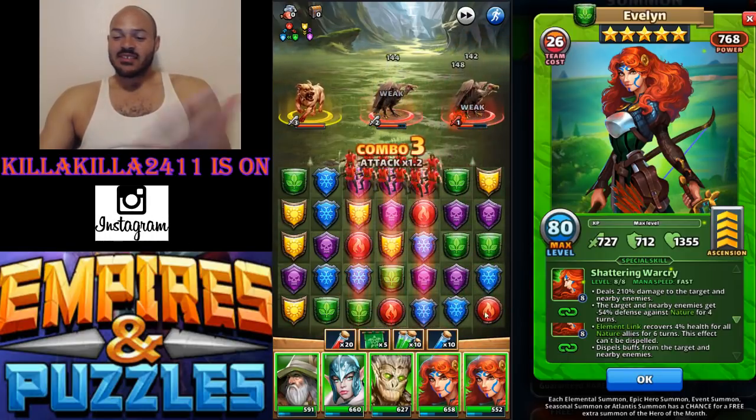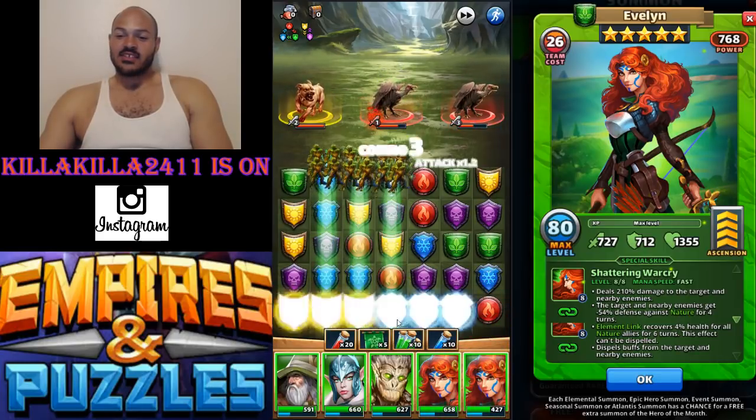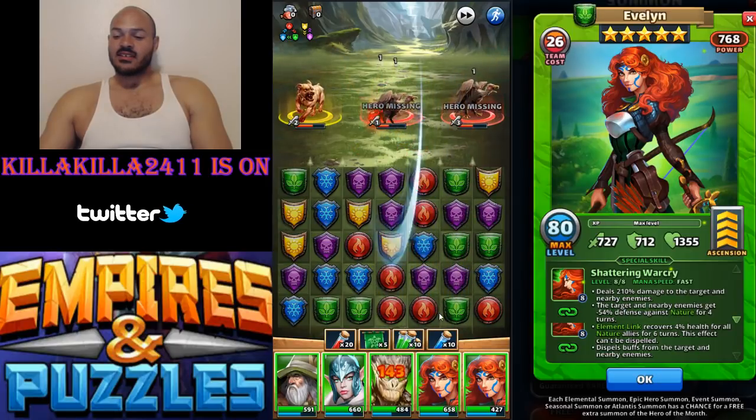So we have Evelyn — I have double Evelyn and I got all green, all green. So the damage should be pretty good.